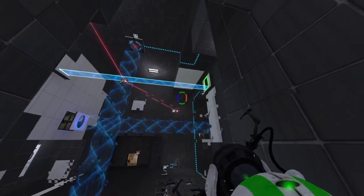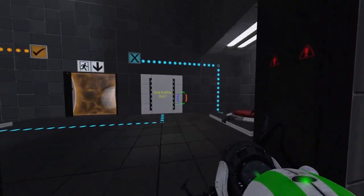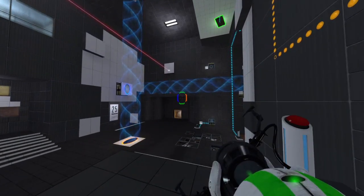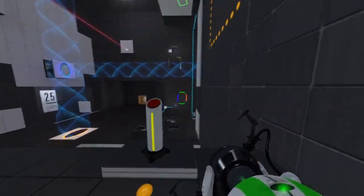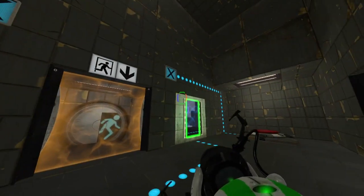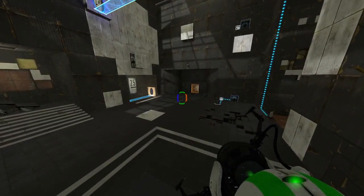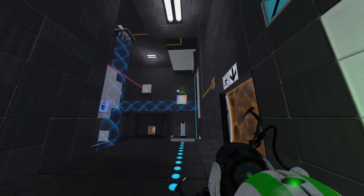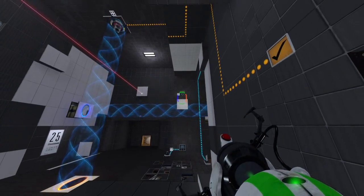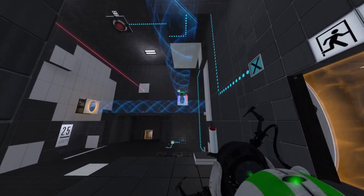And number four is just moving the time portal. And now I just have to get a single cube up here, which is probably harder than it seems. Oops, yeah, it's all the way over there. Where's the surface? Wait — so that means it's actually trivial, right? And then just wait for this really slow funnel.